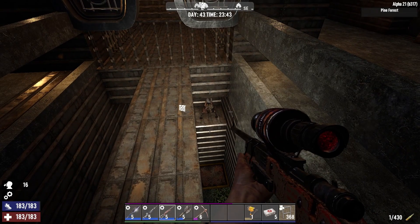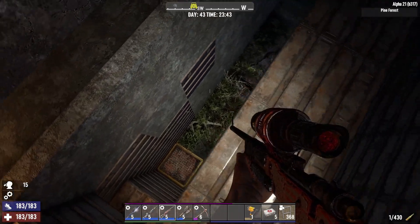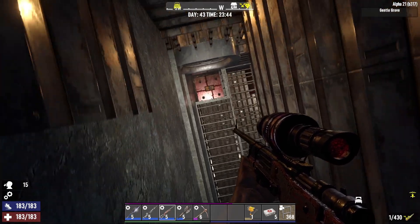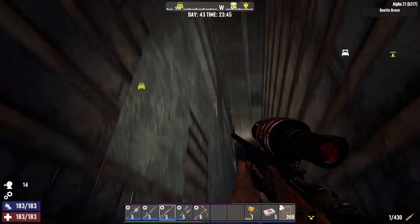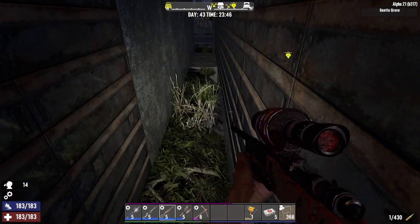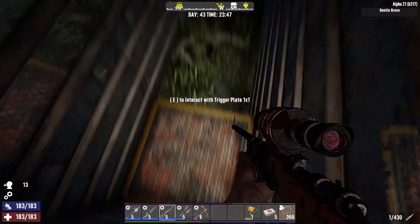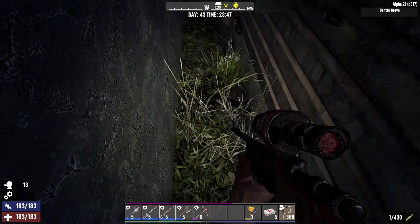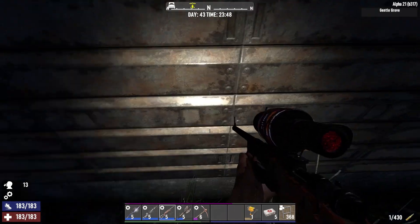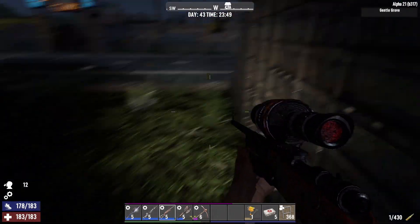I've got my shoddy turrets aimed specifically just down here - I don't want them shooting up on the ramp. Anything that gets knocked off and lands down here, I want the shotgun turrets taking care of it, so they're not sitting there beating up the walls.